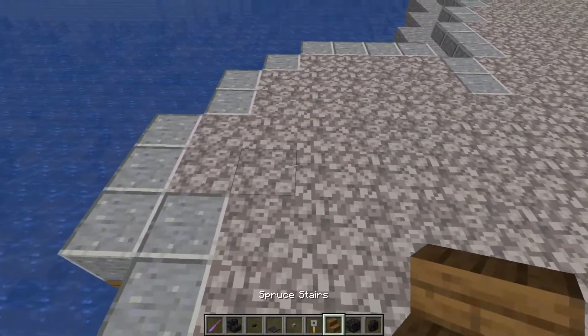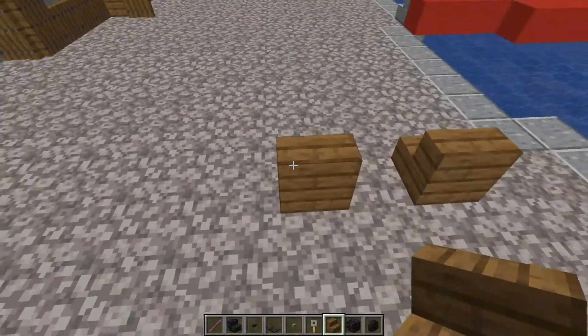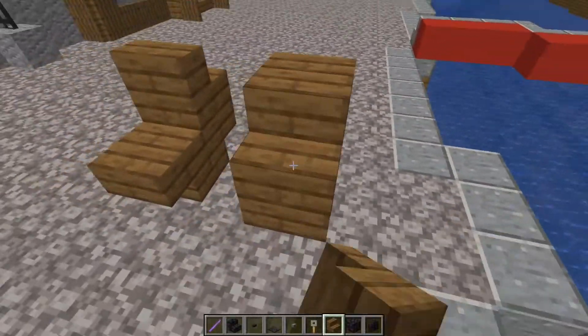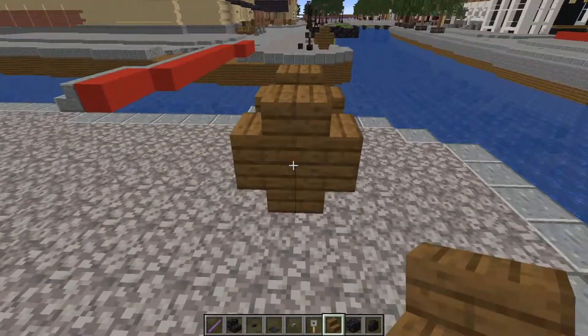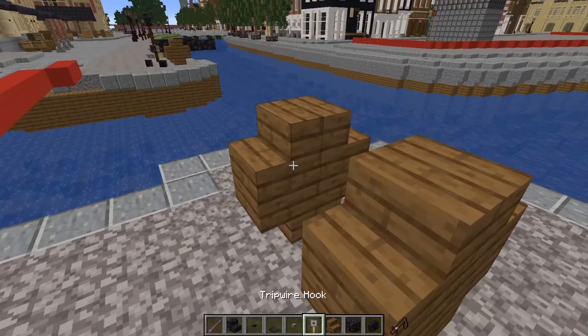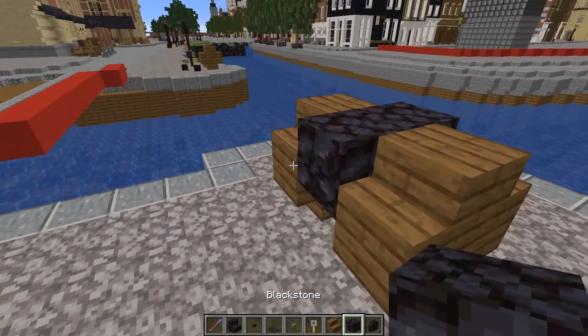First off I want to start making the wheels. The wheels are quite simple — it's just a pair of wooden stairs all over the place. And yeah, it's quite a simple design, I don't really need to say a lot about this.